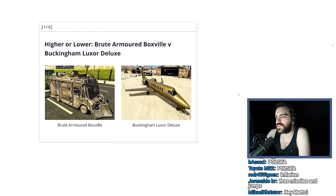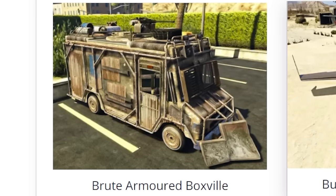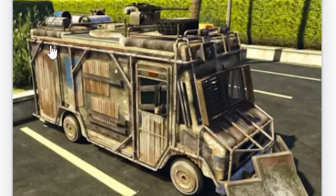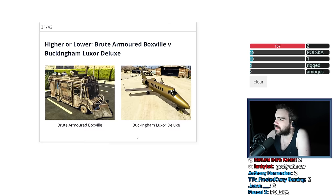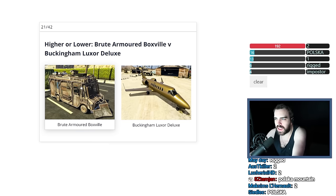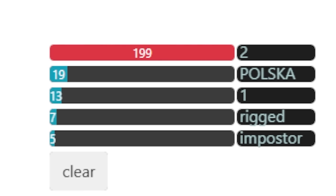Brute Armored Boxville versus Buckingham Luxor Deluxe. There is no way in hell this thing is worth more than $10 million — no fucking way. But like, this could be one of those stealth vehicles, look at all this tech on top of it. It's got bags. But I don't believe it. If it is, this is like the biggest meme in GTA Online. It's super armored — clearly came with that Mad Max DLC or whatever. It's probably worth like $2 million because it's late in the game's life, and this is $10 million. Yeah — pretty close. And no one was tricked.